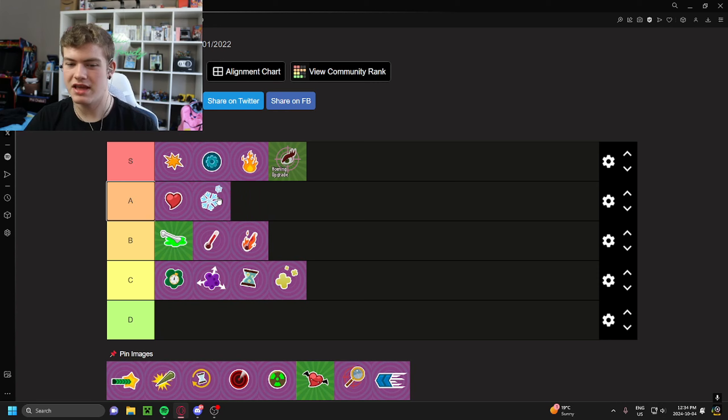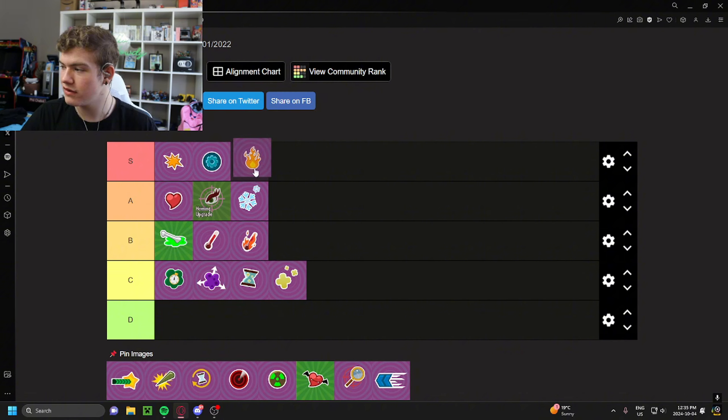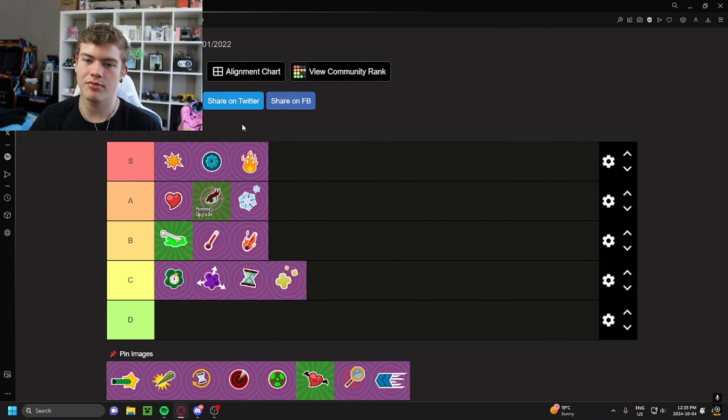The ice upgrade is going to be A tier. I can't put it S tier because it is kind of niche — it's only on ice characters. And actually, thinking about it, I'm going to move homing down to A tier as well, because homing is also kind of niche — it's only for Rose. If we're playing by the rule that S tier abilities are less niche, then homing upgrade moves down to A tier and ice upgrade is also A tier. These are extremely good upgrades, but they're niche for the characters they apply to. Freezing someone faster is nice — on Arctic Trooper this ability is disgusting, but on Ice P it's a little bit worse.